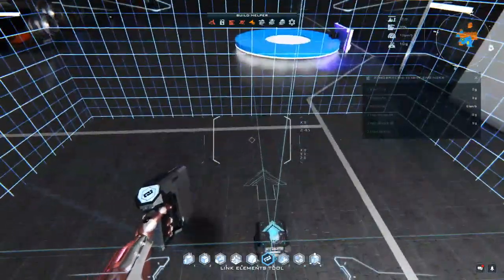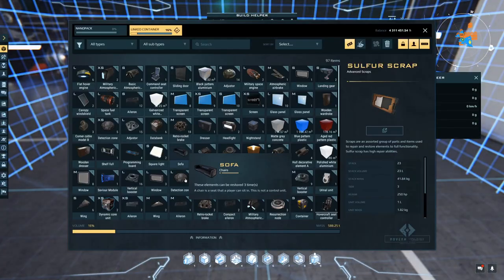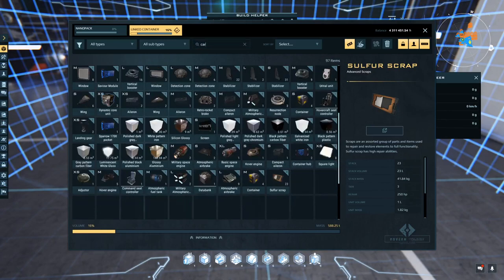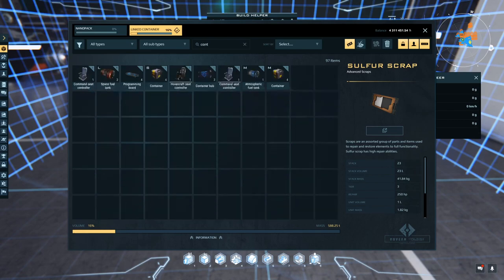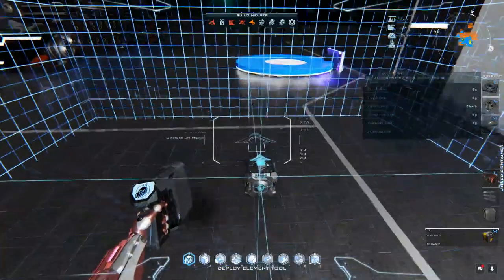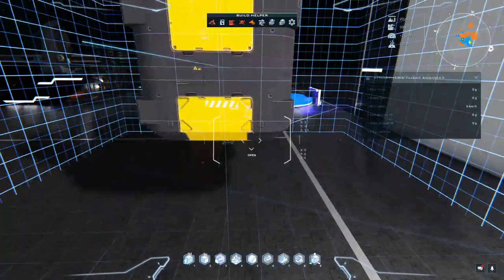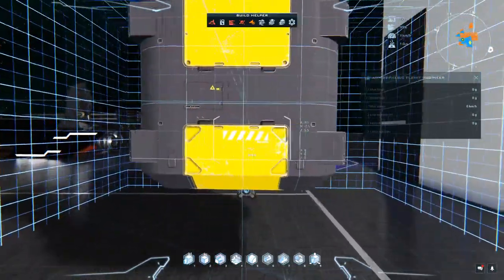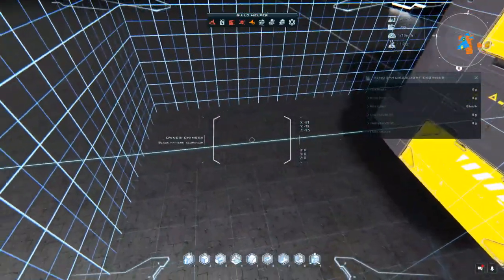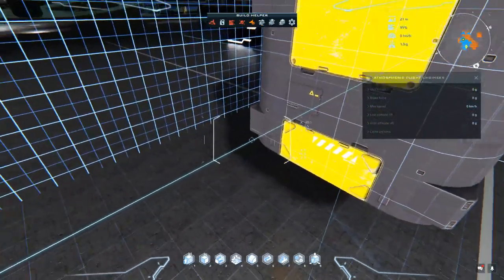Hit B to go into build mode. The first thing I'm going to place is my cargo box. Go into the inventory and when you have a lot of things you can use the search bar — type 'container' and there's my medium container. I'll equip that and drop it on top of the core. We want to make sure this is centered on the grid. You'll see a blue line — that blue line is not the center of the grid, it's your center of gravity.